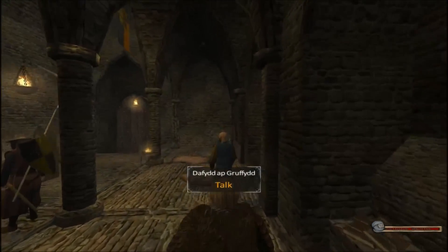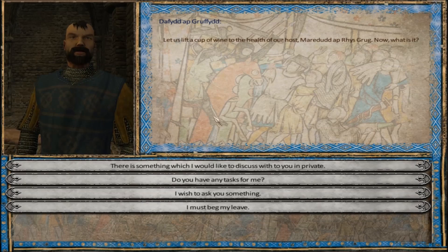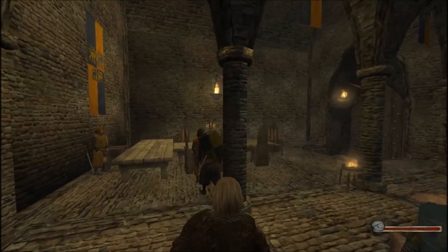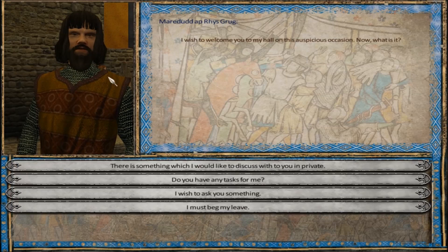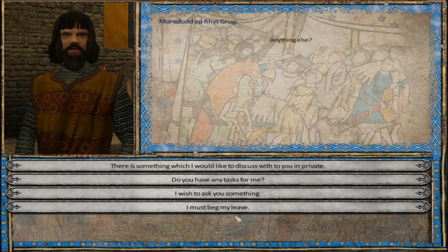Into the feast - let's talk to Daphid, who's right here. We have a little bit of relation with him, but not much. He's not honorable and he has no quest for us, so I guess we'll just be on our way. Merdid is the one who owns this town, the one we're trying to recruit. We have 31 relation with him. I'd like to continue to build that, but unfortunately he's got no quest for us either.